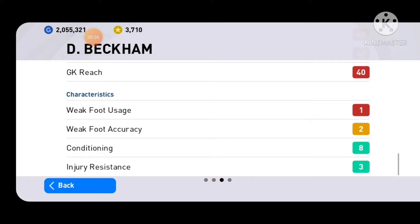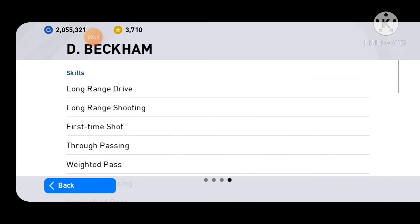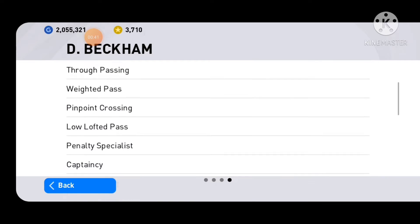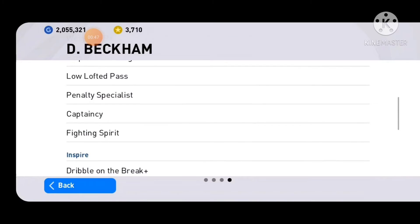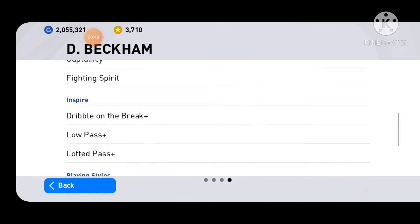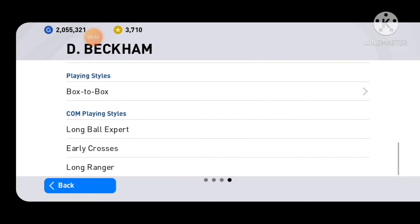So we always have David Beckham. Next we will talk about Beckham's skills: first, long range drive and long range shooting. If you go to the finish shot, you can use through passing and weighted pass, pinpoint crossing. He has skills, so that is not a problem. Penalty specialist is important. Captain C and fighting spirit — Captain C is a one touch pass. This is the best card, very powerful. If you go to the one touch pass, Captain C is a good idea.